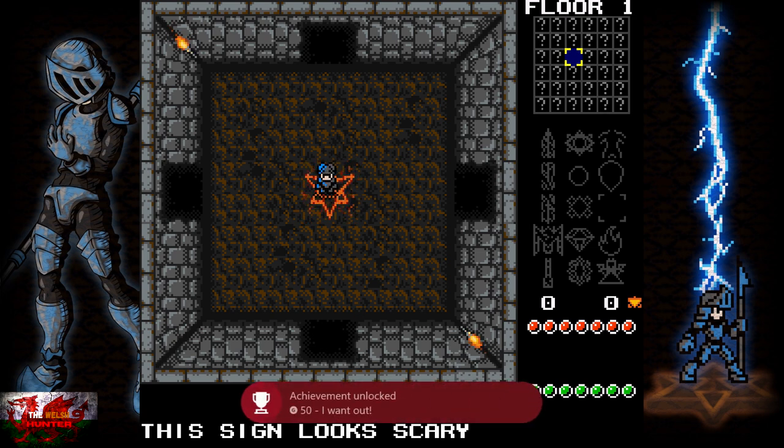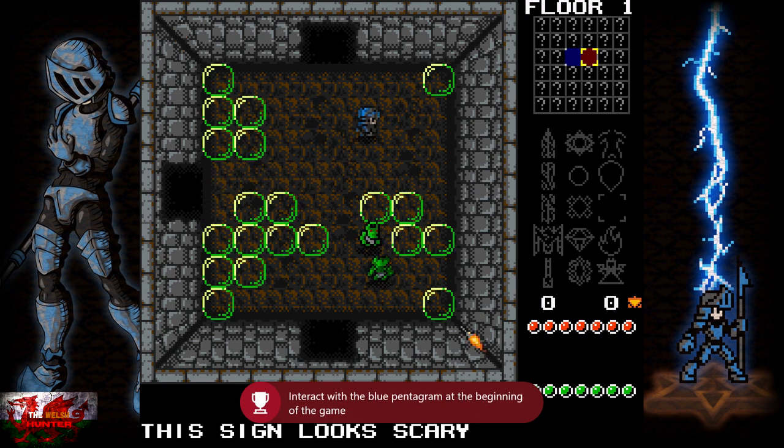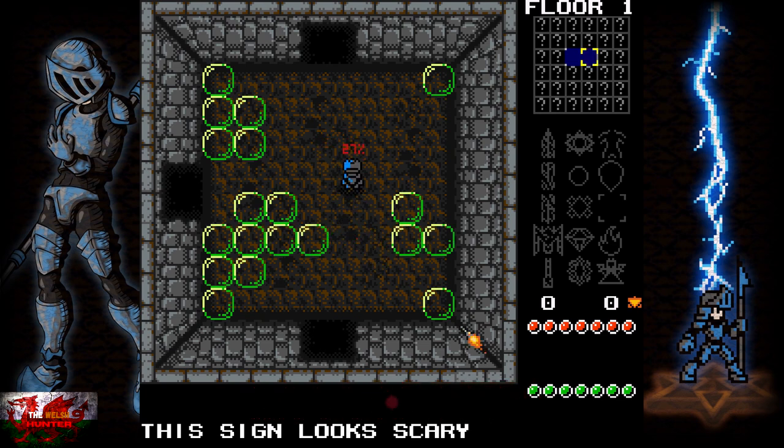The rooms are going to be random for everyone, so keep that in mind — they won't be the same for absolutely everyone. What we'll do first is kill our first enemy and that'll get us another achievement.